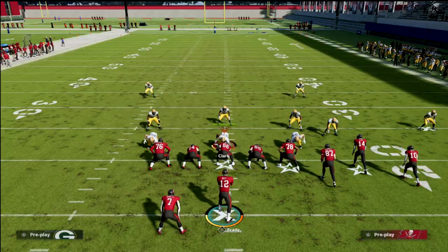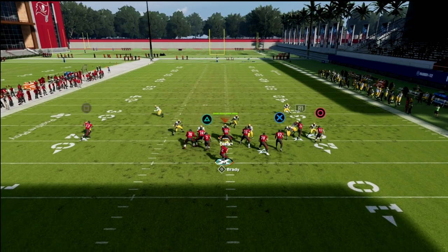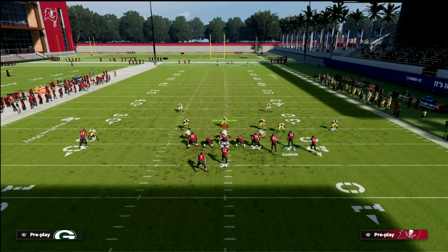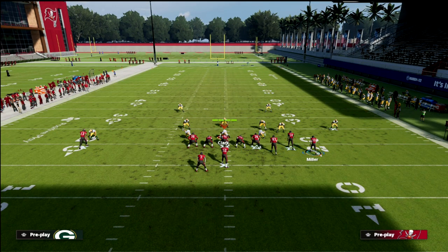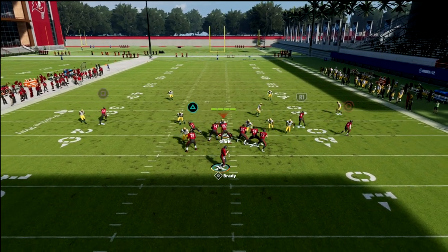If they cover that well, you've got the route over here to Fournette. Typically this running back out route will absolutely expose man coverage — RAC catch that, break a tackle, and get upfield. That's going to cause them to put two purple defenders on the field, opening up the whole middle for your dig, which is also one of the best man-beating routes in the game.